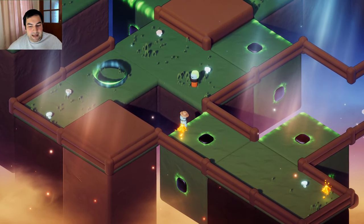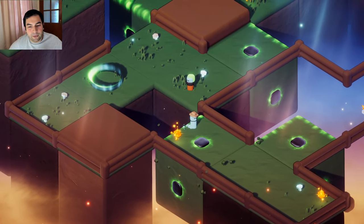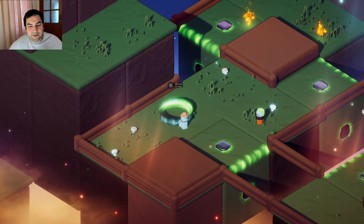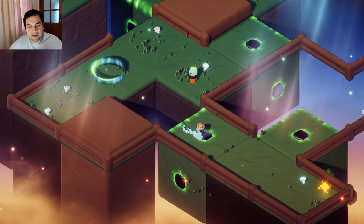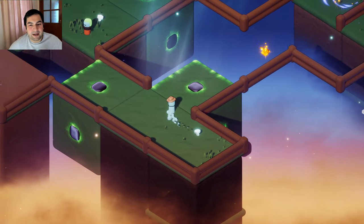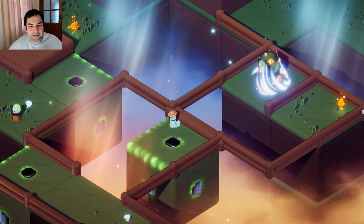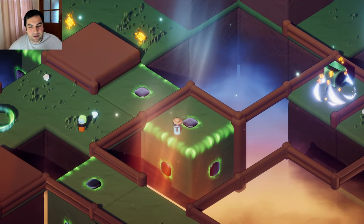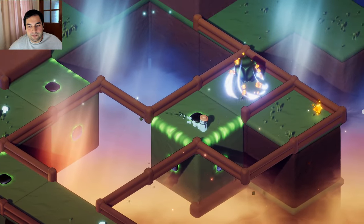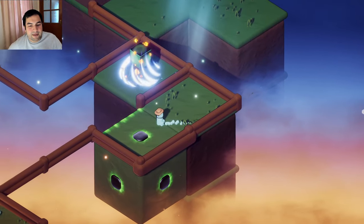Did you see that? It can rotate the cube and we can move. Let's do it once again. Yes, and collecting the diamonds. I got it. Another one. That platform is going to move. Great, great. Yes, keep going. First of all, get those gems. Pretty nice.